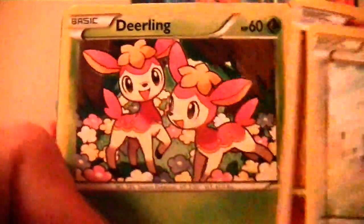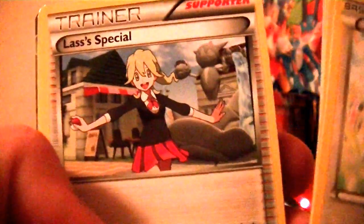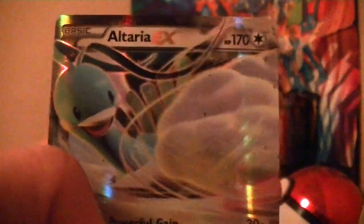We got: Munchlax, Snubbull, Deerling, Riolu, Jigglypuff, Audino, Wigglytuff, Lass. The reverse is a Summer holo, and — oh wow — it's an Altaria EX!